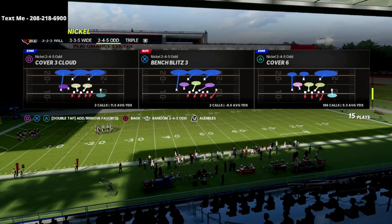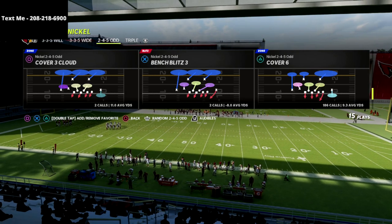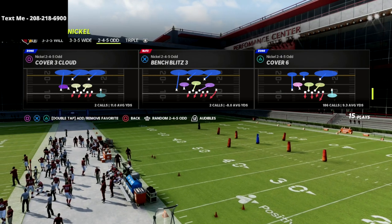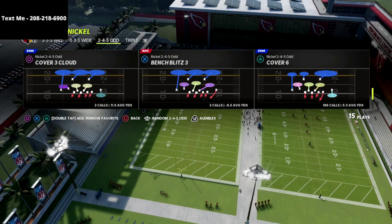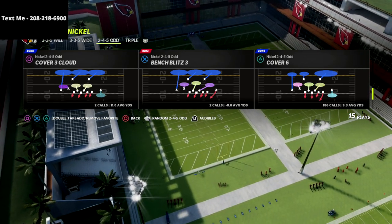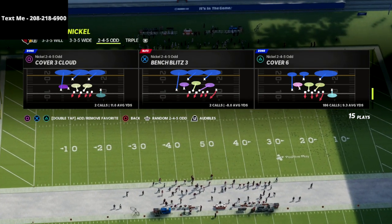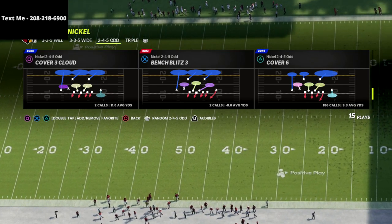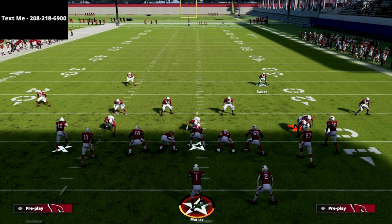We're going to be using two four five odd. I love the two four five odd — it's probably the best defense in the game this year, especially against the pass. The pressure you can create from this formation is absolutely incredible. The beauty of this formation is that we can flip it relatively easily, and we can tweak the coverage depending on what formation we're running. We're going to create essentially cover four quarters out of this. So let's jump into two four five odd cover six. If you want my full two four five odd ebook, there's a link in the description.